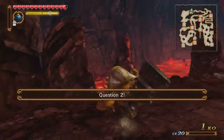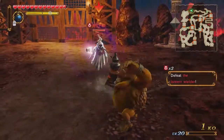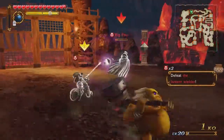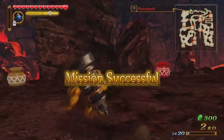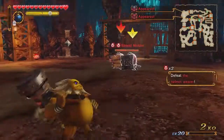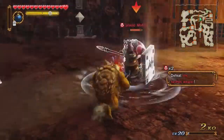The second question: the enemy we have to take out is a Lantern Wielder. We have a Big Poe and a Darknut — since the Darknut doesn't wield a Lantern, we take out the Big Poe. I'm doing everything in my power to avoid the Darknut so I minimize damage to him. The last question: Defeat the Helmet Wielder — we have two different Moblins. Since the Shield Moblin has a helmet, we take out the one named Shield Moblin.